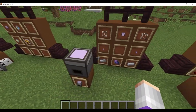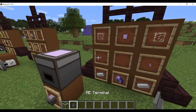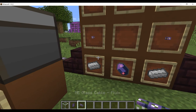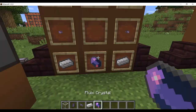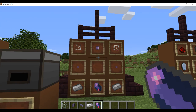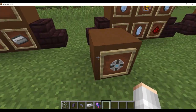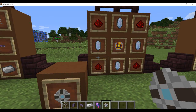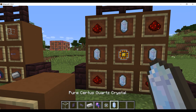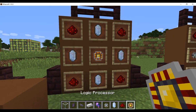The ME chest is crafted with glass, an ME terminal, two ME glass cables, two iron ingots, and a Fluix crystal, just like this. Next, moving on to storage components: the 1K storage component is created with four pure Certus Quartz crystals, four redstone, and four logic processors. The 4K ME storage component is made of four redstone, three 1K storage components, one quartz glass, and one calculation processor.